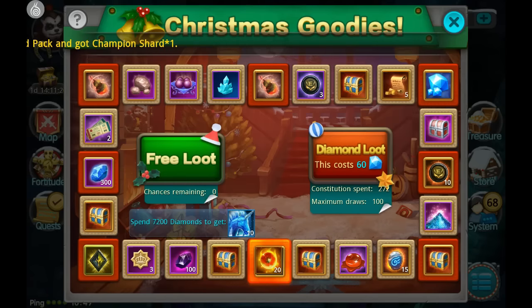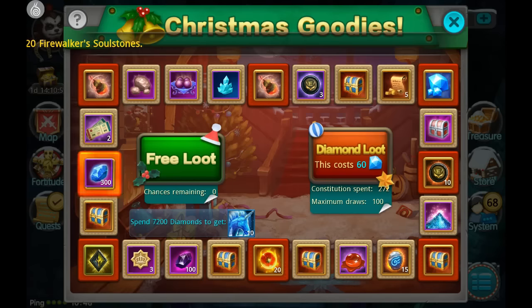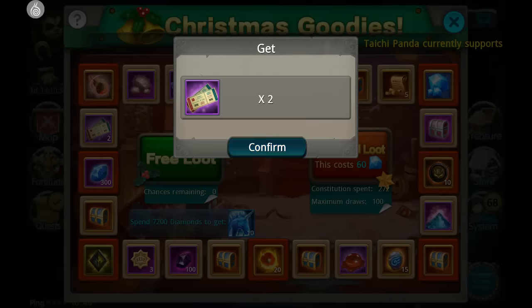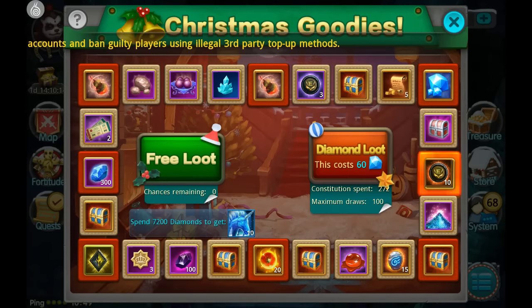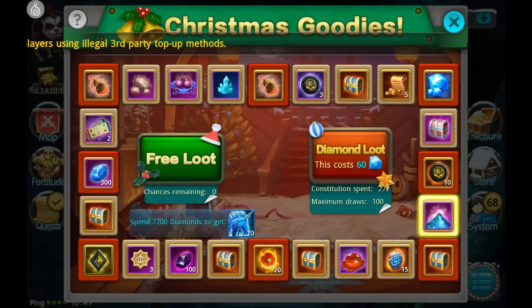Look at that! We got some solar nucleus, so that's rather nice. So I can do 100 draws - I'm not sure if I'm going to do all 100 right now, or if I'm going to go and maybe get some more constitution spent so I can get more. The battle royale tickets seem to be pretty common. More royale tickets - I think that's two times two in a row.